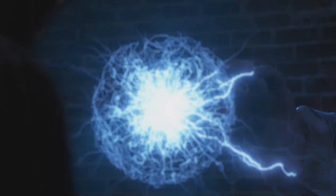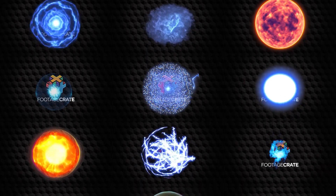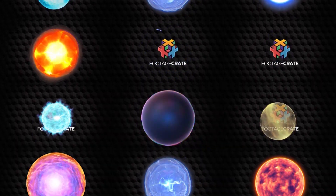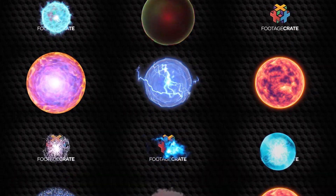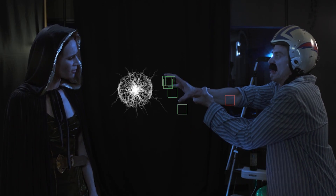For the energy ball, we just used a clip from Footage Crate called Lightning Ball One. You could also use one of the thousands of other options on the site, or you can build your own inside of After Effects. We just parented that to the arm track and added a tint so we can recolor it later on.